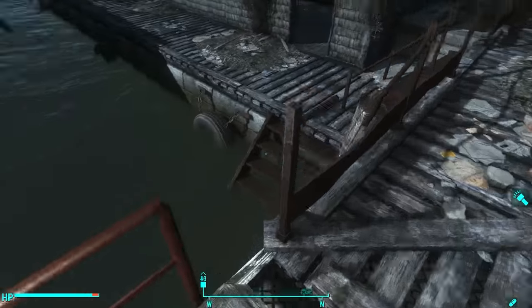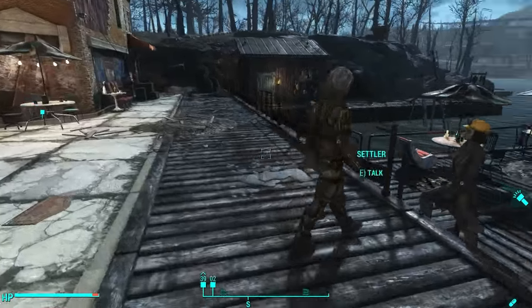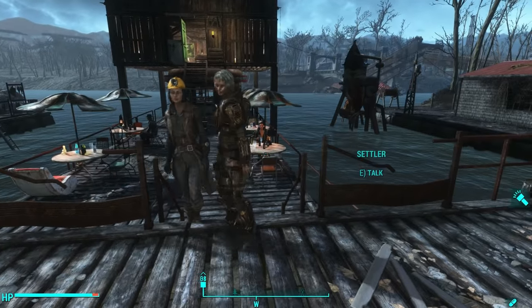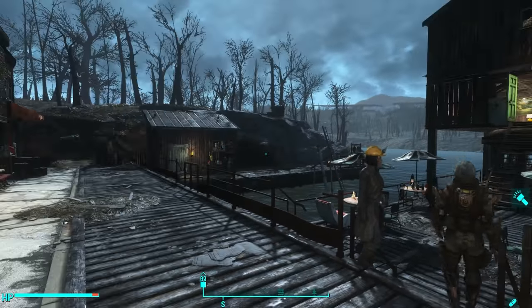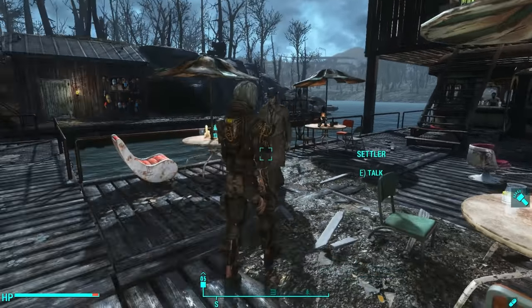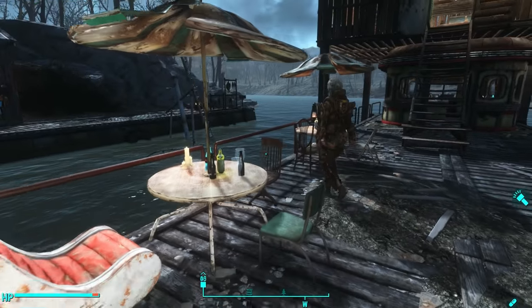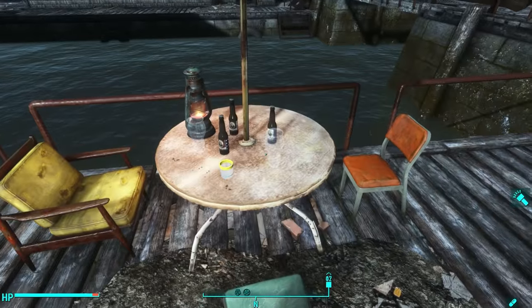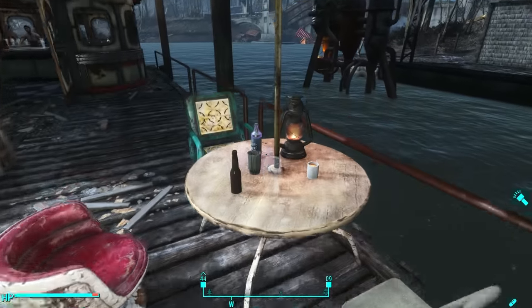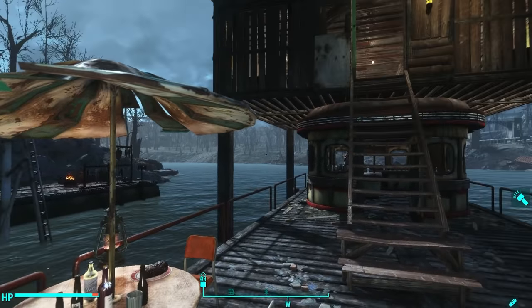I patched this up here so that this is a nice walkway, and then down here is the primary dock - there are three docks. There's a lot of settler activity over here because there are settler beds and eating stations. Out here on the dock I thought it would be a nice loungy area - I've got tables out here with beer, vim, lights, smokes, and plenty of seating.